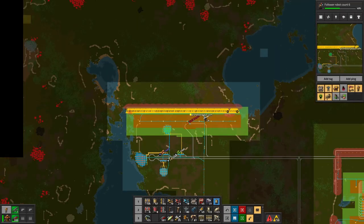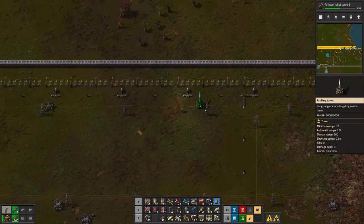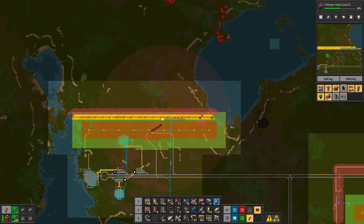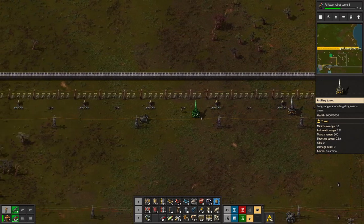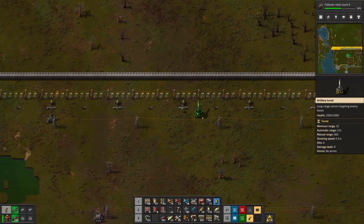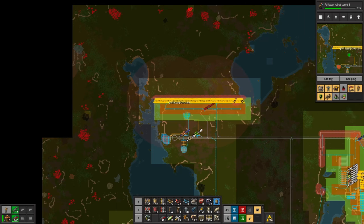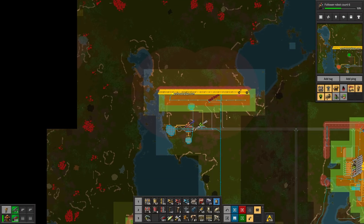Kind of like right there at the end of the train line, perhaps. Like that — that covers — yeah, that's nice. And then over here, we'll do the same thing down here. Maybe there — so you can see the firing radius of that artillery. That's going to keep everything well away from the wall. That's what I want.